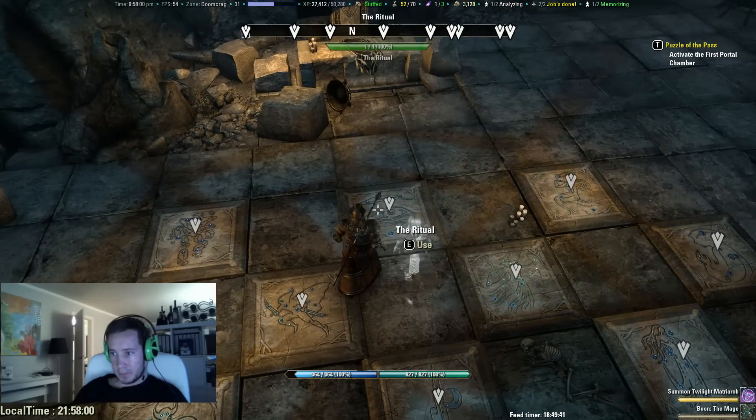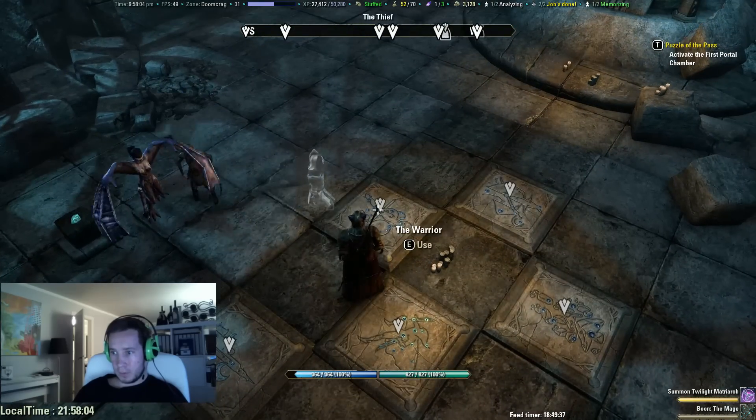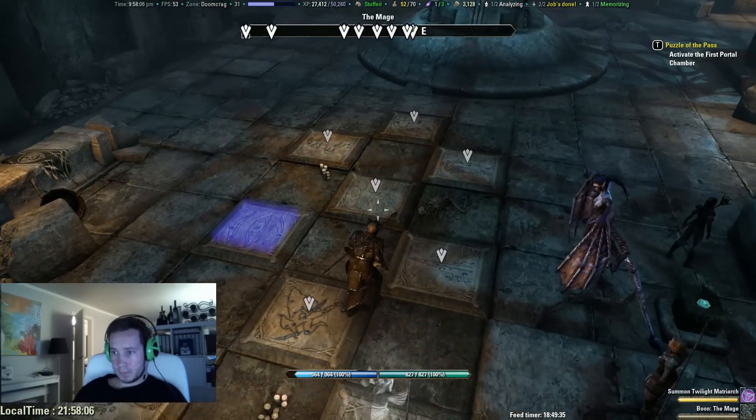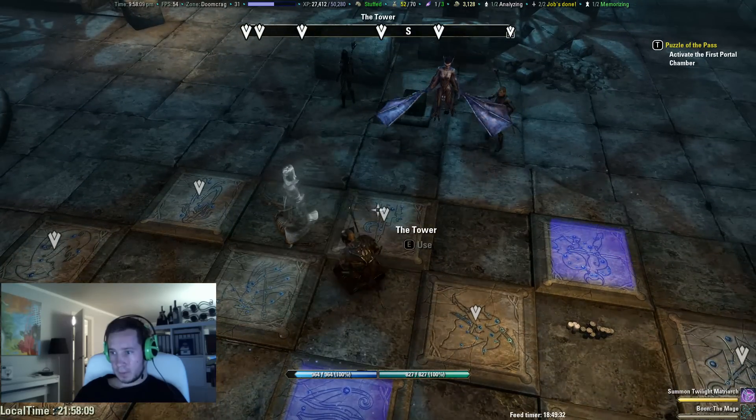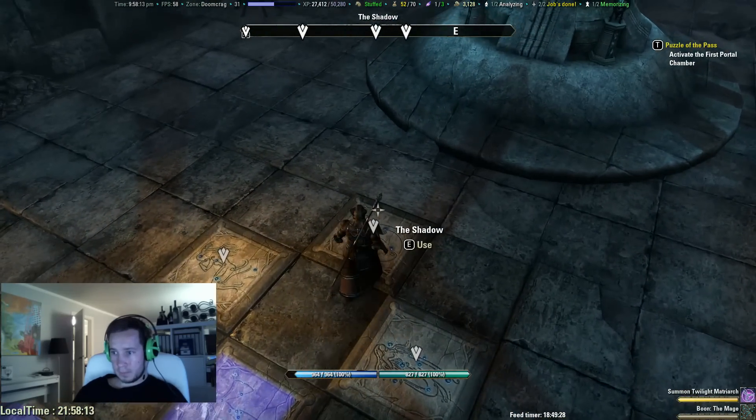You have to click them in the right order, which is the ritual, the warrior, the mage, the tower, and lastly, the shadow.